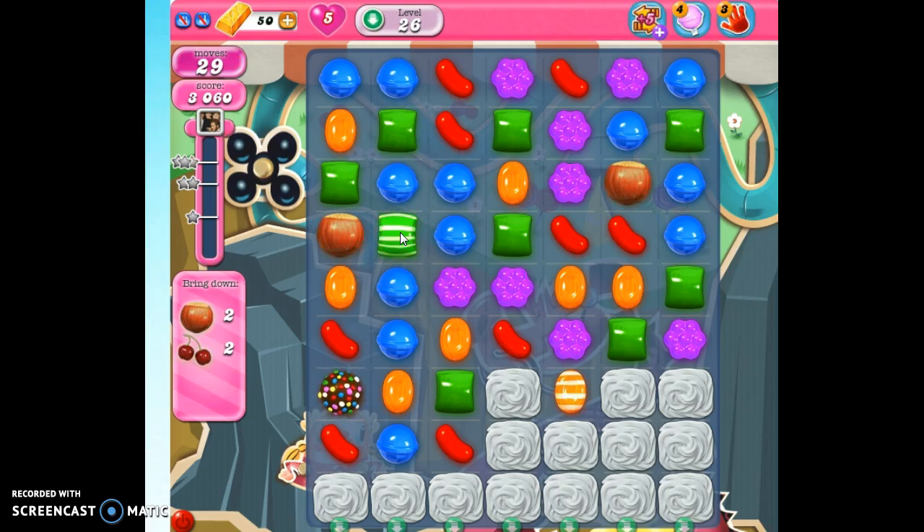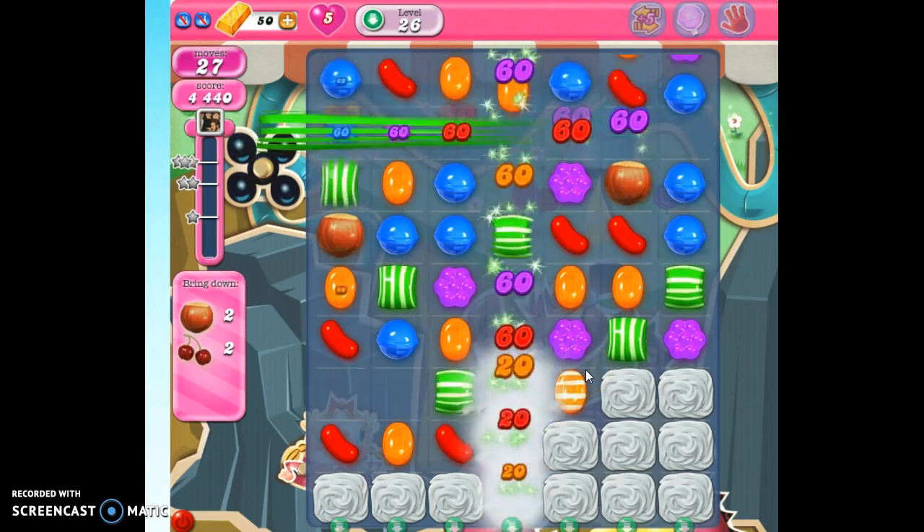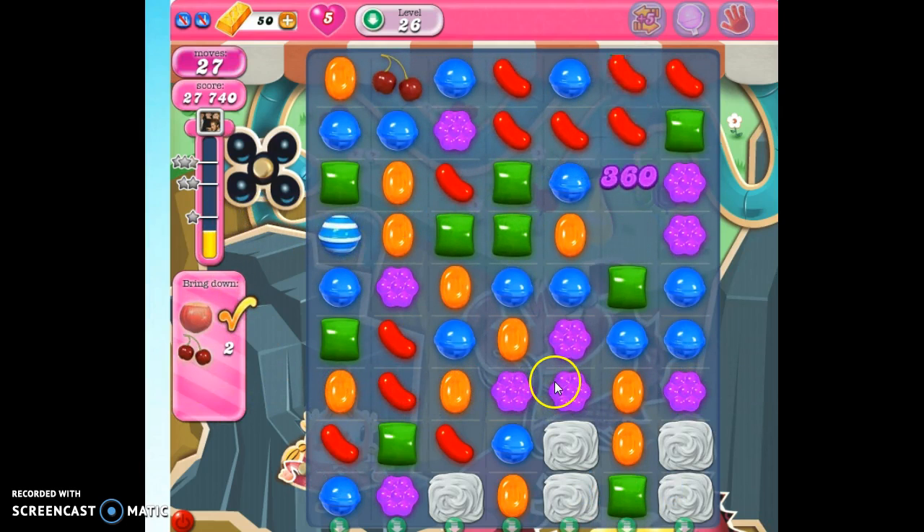If I can line up this green here with this color bomb, then instead of just getting rid of the greens, it's going to turn all of the greens into striped candies. And it's going to give me a significant jump in my points.